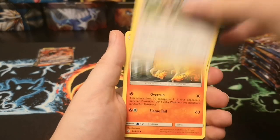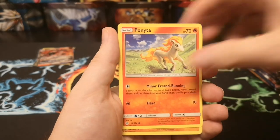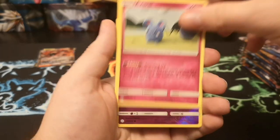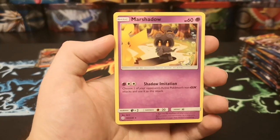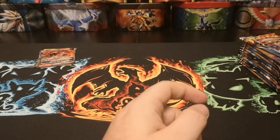Electric energy, Mallow and Lana, Rapidash, Rockruff, Ponyta, Crabrawler, Carvanha, Chinchou, Azurill, and a nice reverse Cosmog.